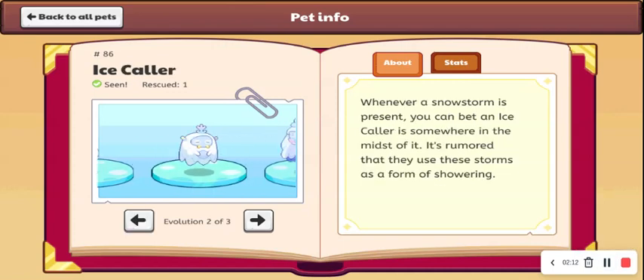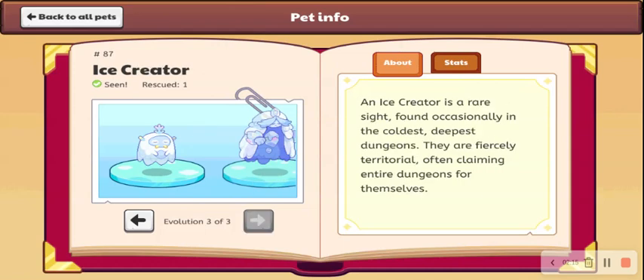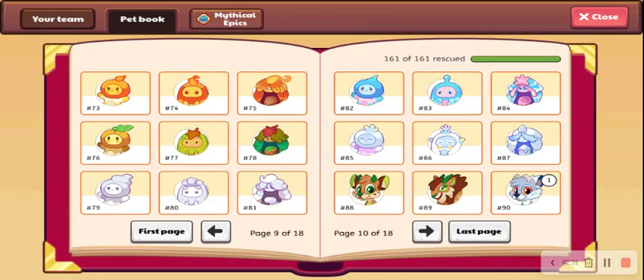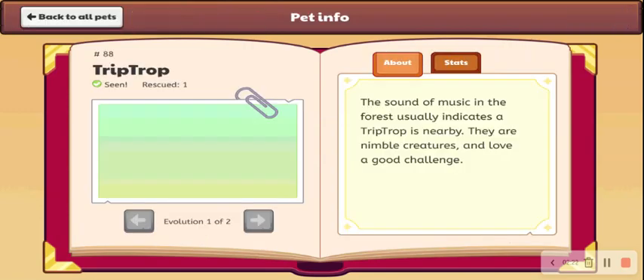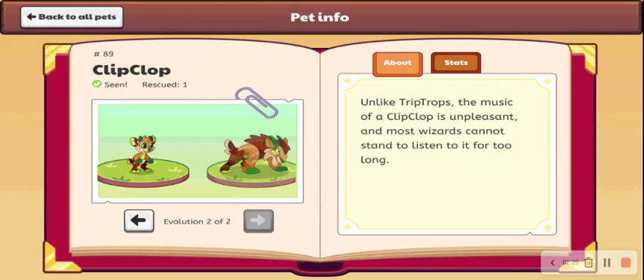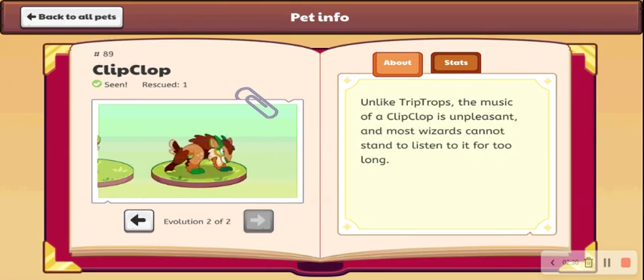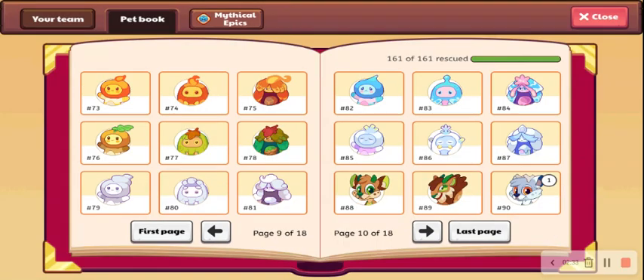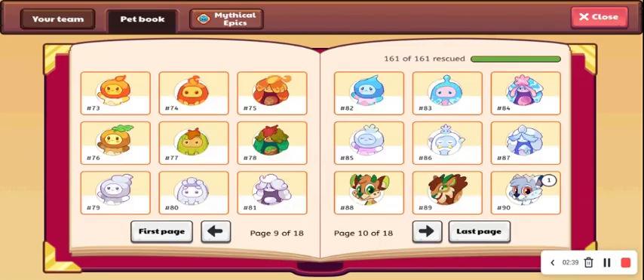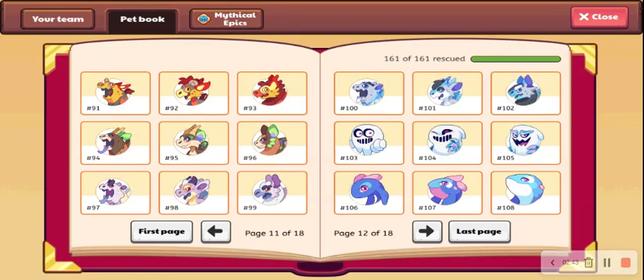So then we have this one, I'll give it a B — this one actually looks good compared to the other ones. And then we have this one, which looks very cool, I'm going to give an S. So now we are going to get into the trip drops. This one doesn't look that great but I'll give it a B. And then Clip Clop looks bad, I'm going to give that one a D. So now we have Ivory Trip Drop, which I really like — I like both of the Ivory's, so I'm going to give this one an S. Which is probably because they're rare.